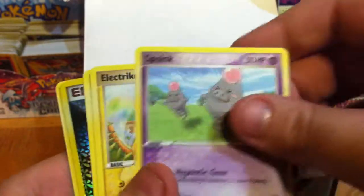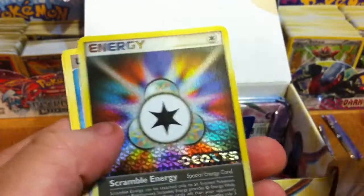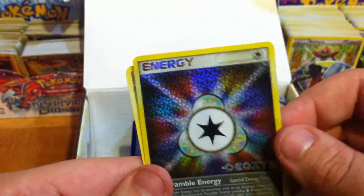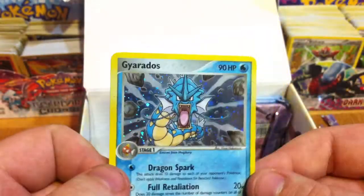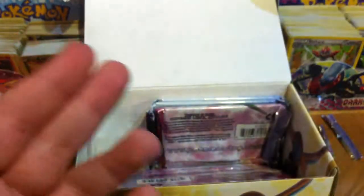Lotad, Magikarp, Spoink, Electrike, Slakoth, Reverse Scramble Energy — that's rainbow-ish, it's interesting — Lombre and Silcoon. My Rare is another Gyarados holo. I'll never complain about a Gyarados, but why the duplicates? Why?